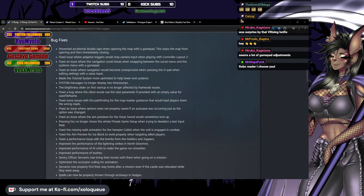Bug fixes: Prevented accidental double taps when opening the map with a gamepad — this stops the map from opening then immediately closing. Fixed issue where adaptive triggers would stop camera input when playing with controller layout 2. Fixed an issue where the navigation could break when swapping between the social menu and the systems menu with a gamepad. Fixed an issue where navigation would become unresponsive when pressing the d-pad when editing settings with a value point. Made the tutorial system more optimized to help lower-end systems. System messages no longer display two timestamps. Fixed a bug where the client would use the next parameter if provided with an empty value for save file name.